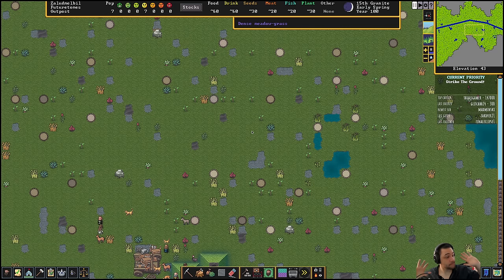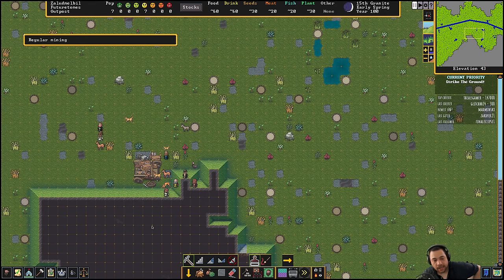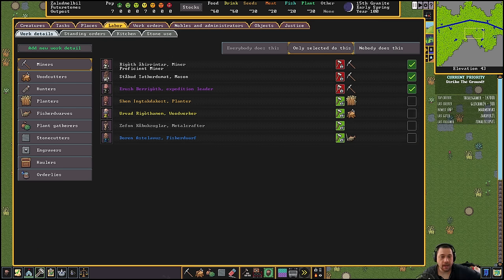All right, so now I think we're safe to strike earth. I know it's already like 20 minutes in. So now that I have three miners — I have three miners because I have three mining picks — I'm going to basically maximize the amount of people that are mining. Rigoth is going to be mining a lot faster because they're proficient. The other two have no skills for mining, but mining is one of those skills that you build up really quick. Some skills are very hard to build up quickly, like armor smithing, because there's a lot of resources that go into it. But mining and smoothing and stone cutting, that kind of stuff you can max out relatively fast.